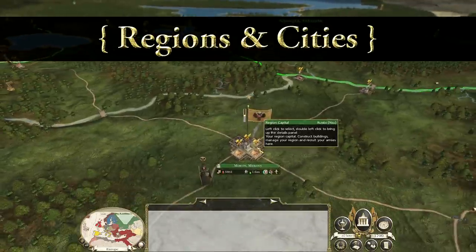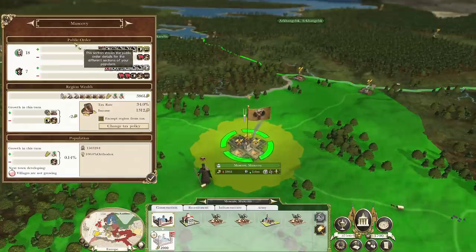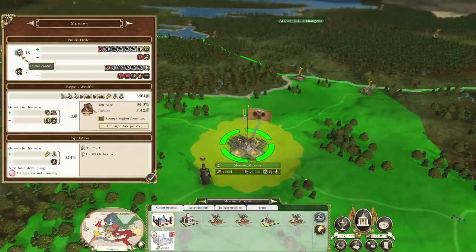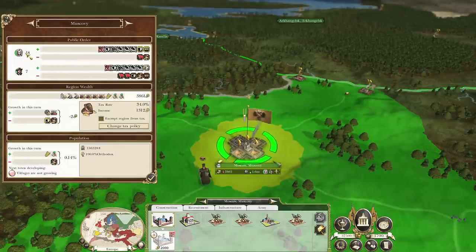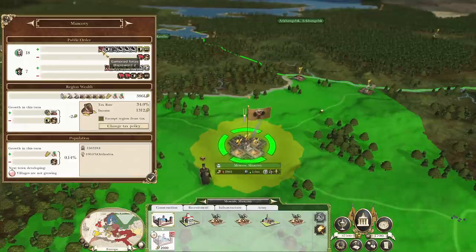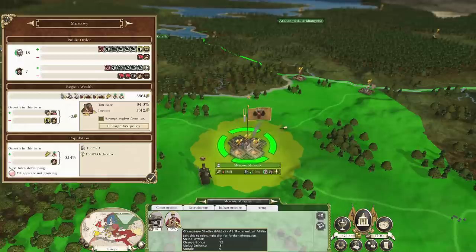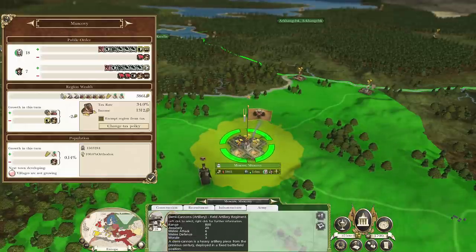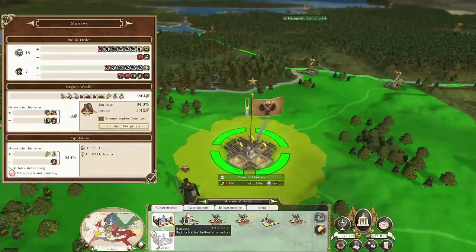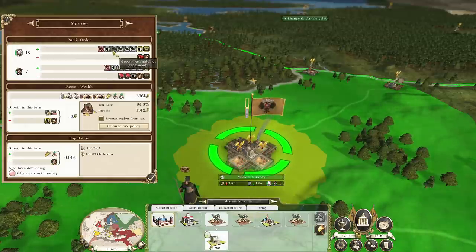Every city and region has stats to go with it. Let's go ahead and take a look - double-click on that. We can see our classes here under the Public Order section. We have upper class and lower class. We are a monarchy, and we can see how happy they are. The upper class is very happy because they like the monarchy. Things that are making them quite happy include garrison forces in the city - that makes everyone watch their words. We have some militia and some demi-cannons occupying the city, keeping order. Government buildings include a barracks, a governor's mansion, and that mansion especially is going to help with the repression of the populace in the region.